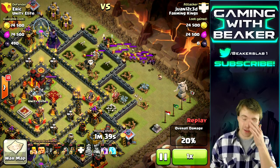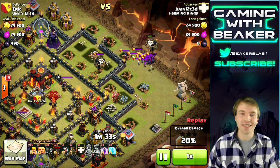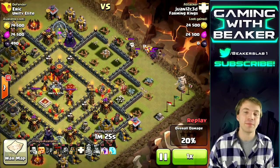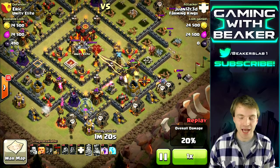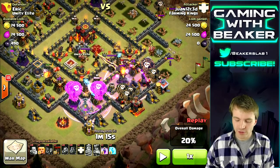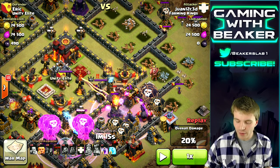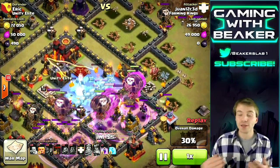He knew he couldn't reach that archer queen with his heroes easily, so he's going to deal with her later. Using a balloon to handle the enemy clan castle is a good approach — you won't need a lightning spell like I did. Now he goes heavy on the bottom side with lava loon spam. This is the sketchy part: a level 40 archer queen at full health is peppering his troops. At this point I'm thinking — how is this going to work? He's going to rely on his balloons to hit the archer queen, and it's a little bit of luck.